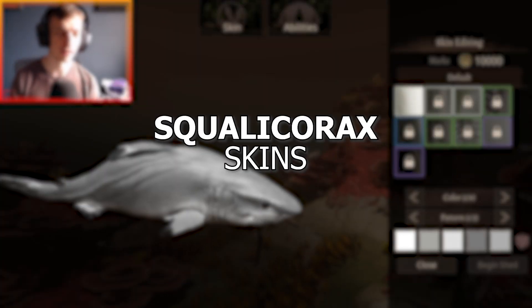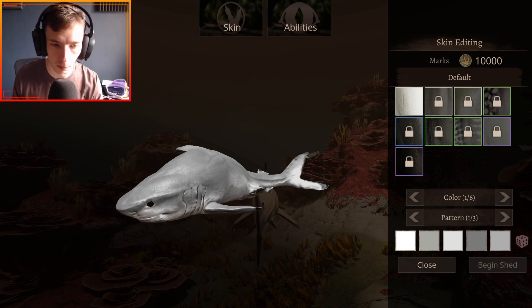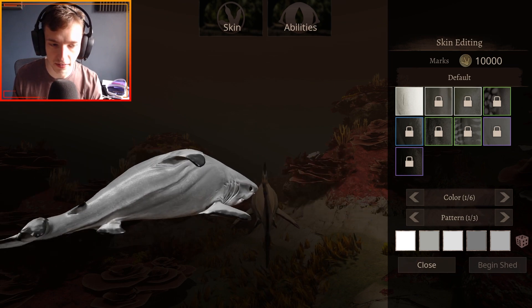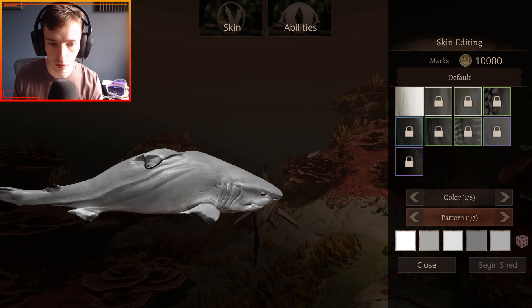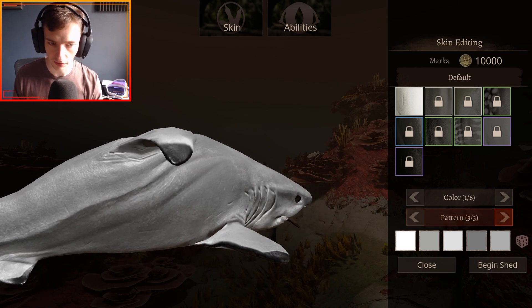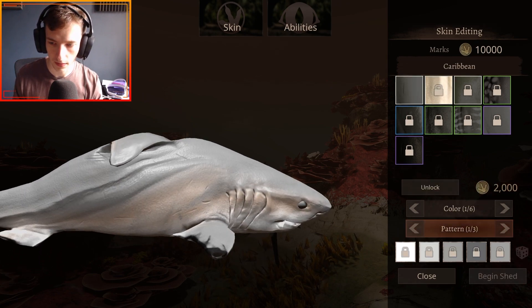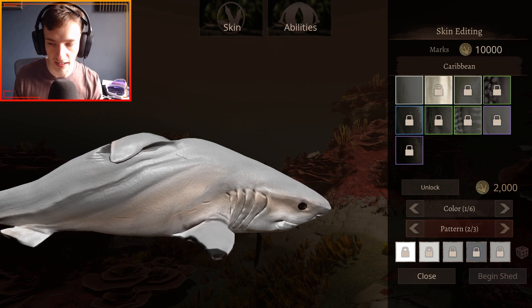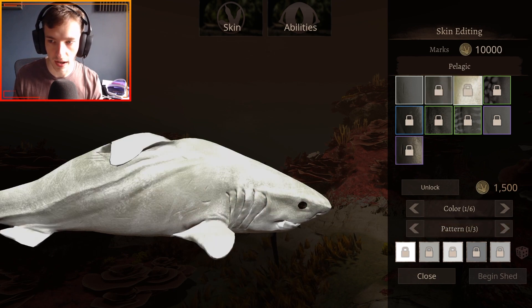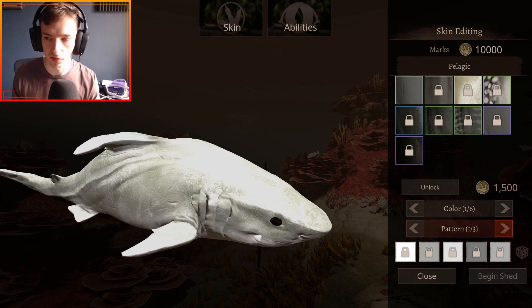Now in-game, this mod has several skins. I do want to point out that this thing looks dead in the character customization screen — it looks like it's just flopping on land. Anyway, you've got Default, where the main pattern changes are actually on the fins, which is hard to showcase because of how it looks in the character select screen. Then you have Caribbean, with changes again on the fins. Then you have Pelagic — changes are probably on the fins as well.